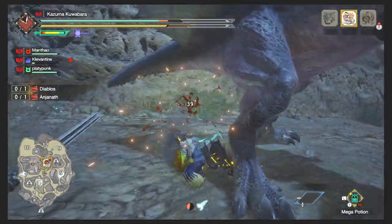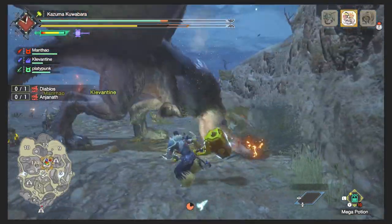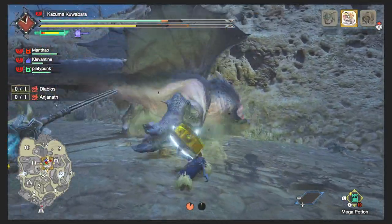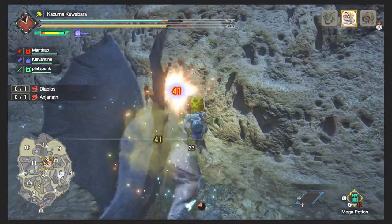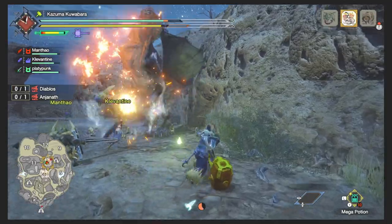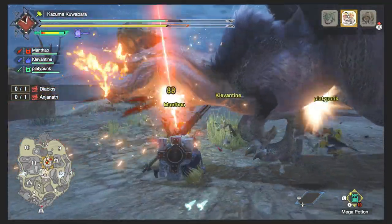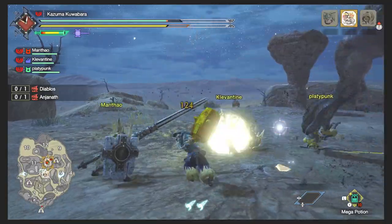Same goes with support — if you go all support, going wide range, recovery up, or maybe mushroom maniac, but with all that your DPS is gonna suffer. The same goes with a disabler role. If you're using a status effect weapon, then most likely the attack raw of your weapon is not that strong. There's always gonna be a trade-off. You just can't have everything.